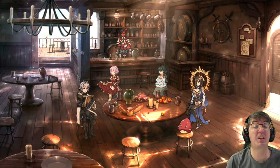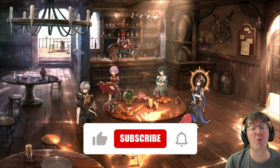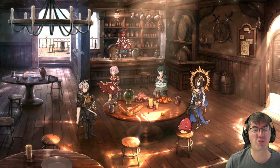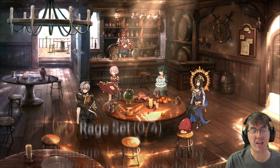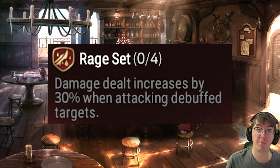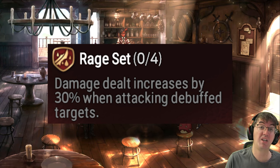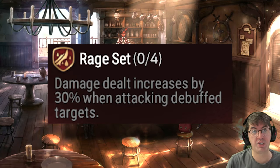What's going on, Epic 7? I'm Sue and this is my beginner's guide to Azimatic, also known as the hunt you farm if you want to farm the other four hunts in the game faster. Azimatic is often overlooked, but it's crucial to farm because it has the coveted Rage set — the set that gives the most damage compared to every other set in Epic 7. The condition is that the person wearing the Rage set has to be attacking an enemy with one or more debuffs on them.